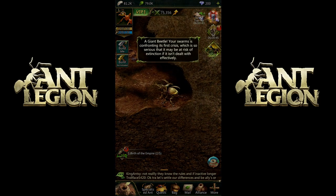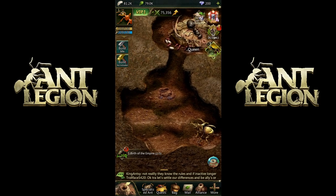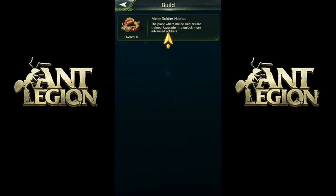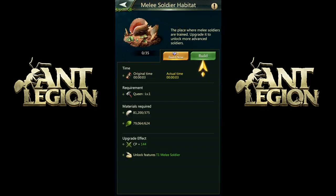A giant beetle! Your swarm is confronting its first crisis. Build a soldier habitat to train soldier ants. First of all, you'd think he'd be pretty happy about being freed, considering how deep he was dug in there. And secondly, it's very nice of him to sit back and wait until after we get soldiers, because I'm pretty sure he could just kill the queen right now — there's no defenses going on. But he's just gonna wait there for us. Okay, melee soldier habitat — build. There's a lot of building going on early, but as you can see, it's only three seconds, so no big deal.